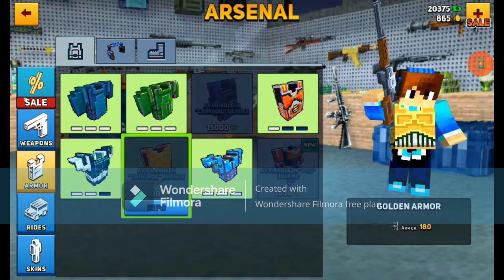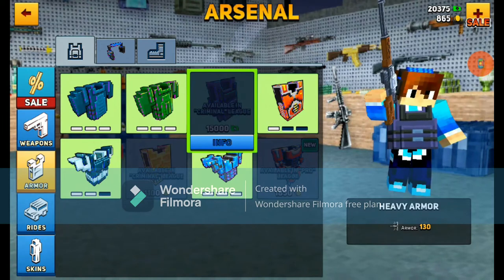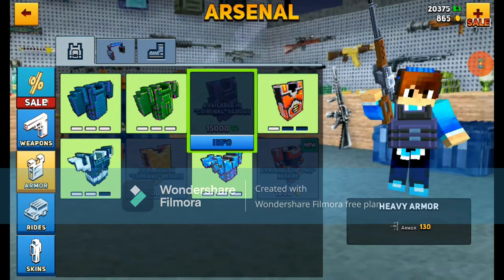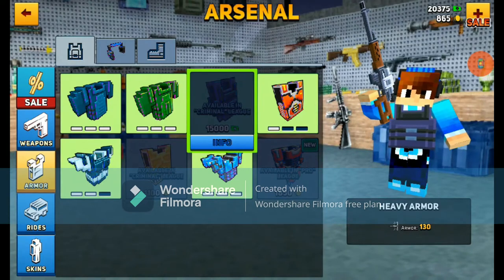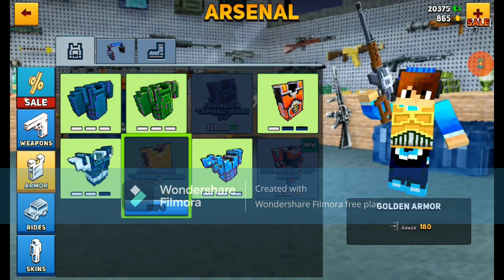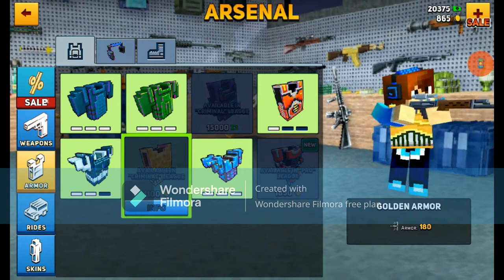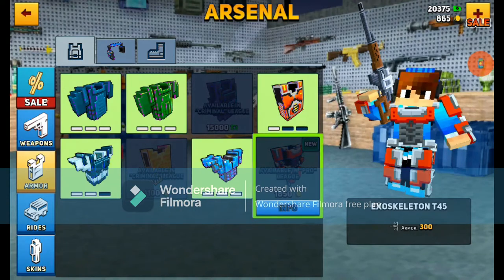Golden armor is another criminal league armor, but it's not worth having. Get the heavy armor, and then start saving all your gold for pro league armor, because pro league armor is one of the biggest costing things in the game. Ignore golden armor — despite the fact that it looks cool — unless you've bought literally everything else in the game and want to complete the collection. Just not worth having, because if you save up a little bit more, you can get the pro league armor, the exoskeleton.